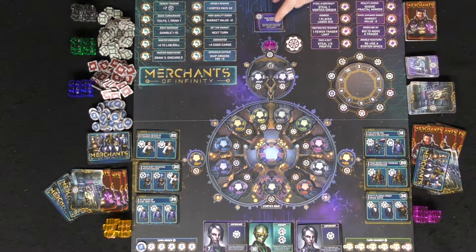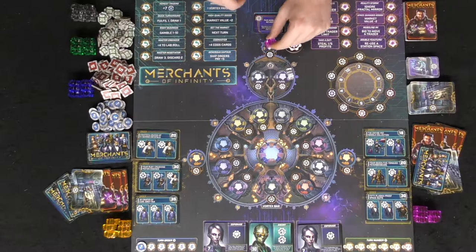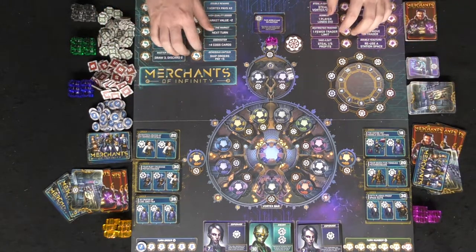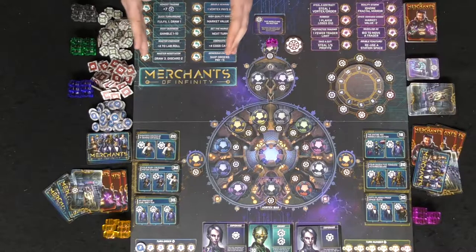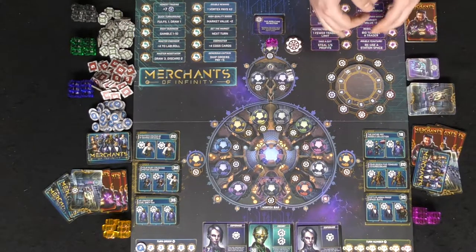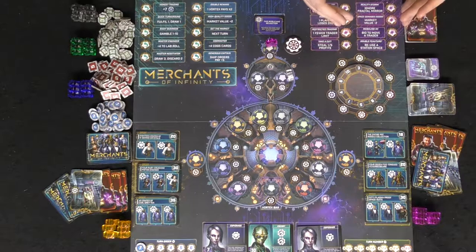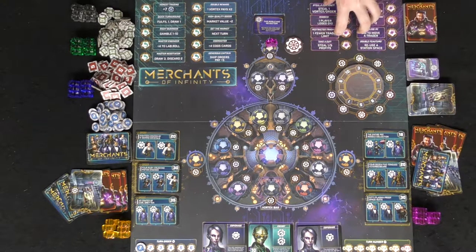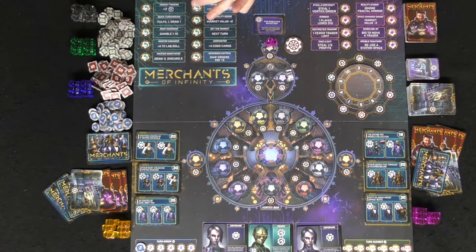There's a mirror card space where you can look at upcoming mirror cards, select them, and organize them to have some control over what they do. Then there are two specific action spaces. For a beginner game, I strongly suggest just playing with the left-hand side, which has beneficial abilities. The right-hand side has abilities that negatively affect other players — take-that abilities and things that can benefit yourself or potentially everybody depending on how you look at it.